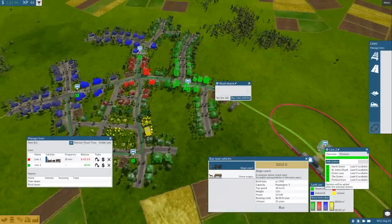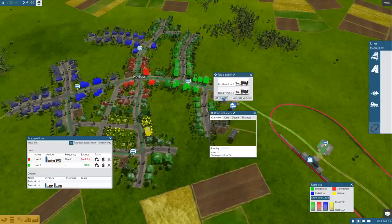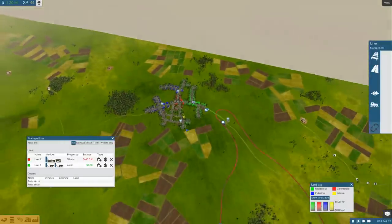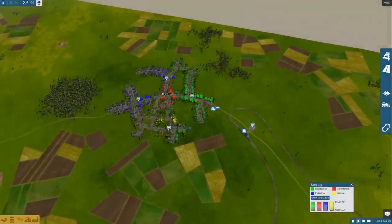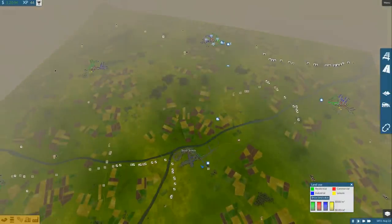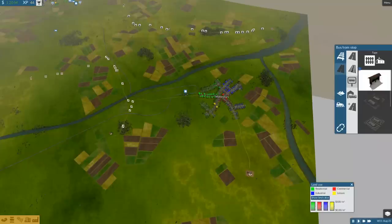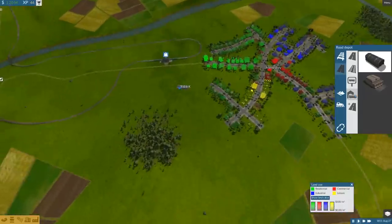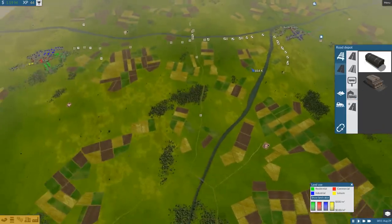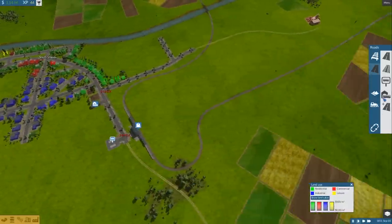Once we have line two set up, I'll buy two stagecoaches — they can only hold five people each. I'm going to set both of these to line two and they'll just be dispatched. Hopefully we'll see some traffic here soon and some people spawning in Portland, getting on the train network and being shifted into other neighborhoods. This is a process we'll have to do for some of these other towns as well — these lines I have here aren't exactly optimal but they do the job.